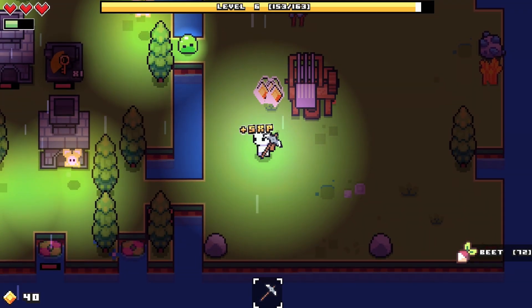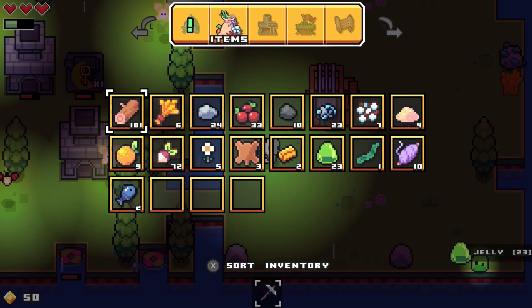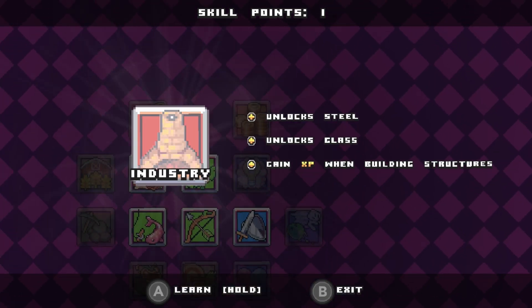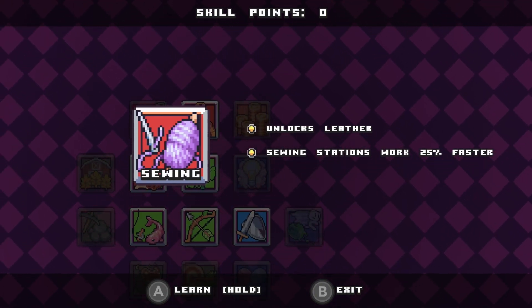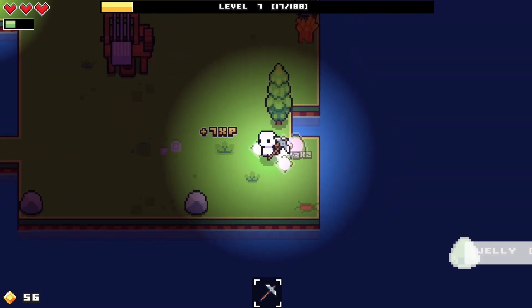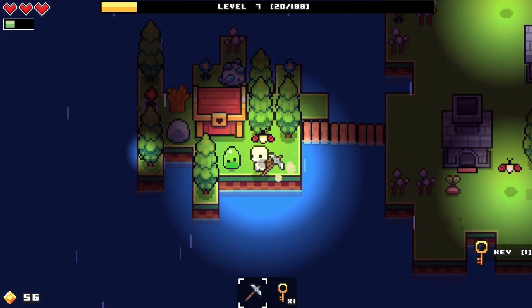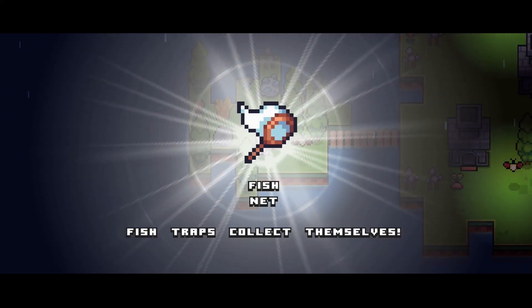I saw a slime down here - dead. There's another one - also dead. I'm level seven. While the key is getting made I'm gonna use my skill points to get industry, which unlocks steel and glass. Sewing unlocks leather, sewing stations work 25% faster. The key is done! I can open the chest. I got a fishnet - fish traps collect themselves, that's nice, I don't have to go collect the fish anymore.